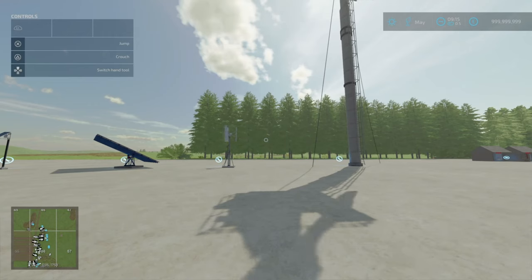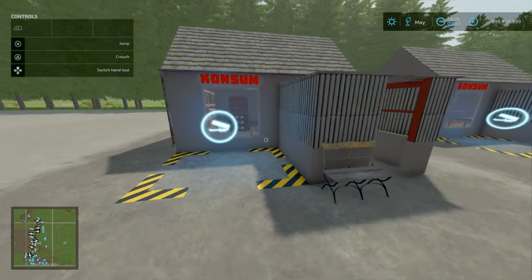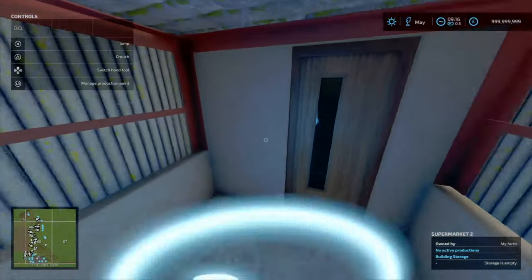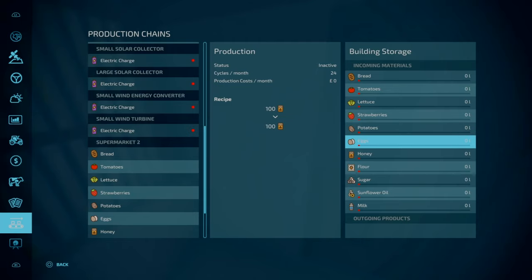Now for the GDR Supermarket. This is by H3LLRVIZ3R. 12.46 MB download. Essentially what this is, it's a sell station for your items. You've got a normal sell point — Supermarket number one. However, Supermarket number two is a production where you put your products in: bread, tomatoes, lettuce, strawberries, potatoes, eggs, honey, flour, sugar, sunflower oil, and milk. You sell that at 100 per cycle — 24 cycles a month, so 2,400 per hour.